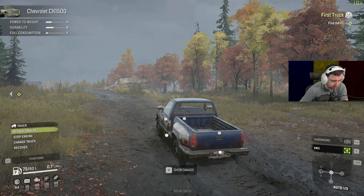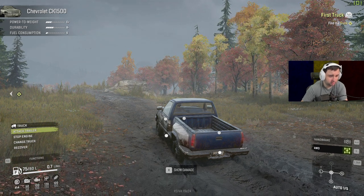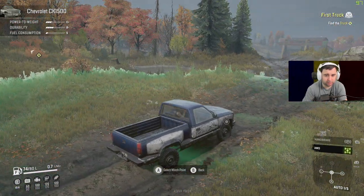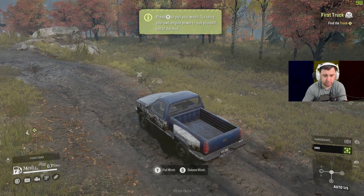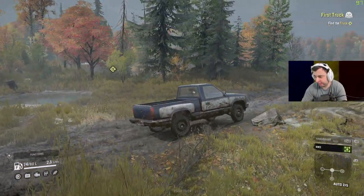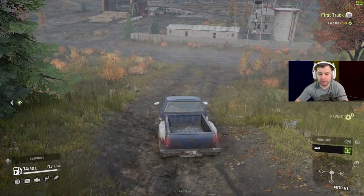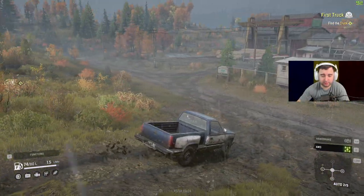So we have transmission, suspension, engine functions. This is where you attach a winch from — select winch point, pull winch. They definitely made winching a lot easier. Is this game playable on keyboard and mouse? Yes — right now I'm using the mouse to move the camera and driving with WASD.